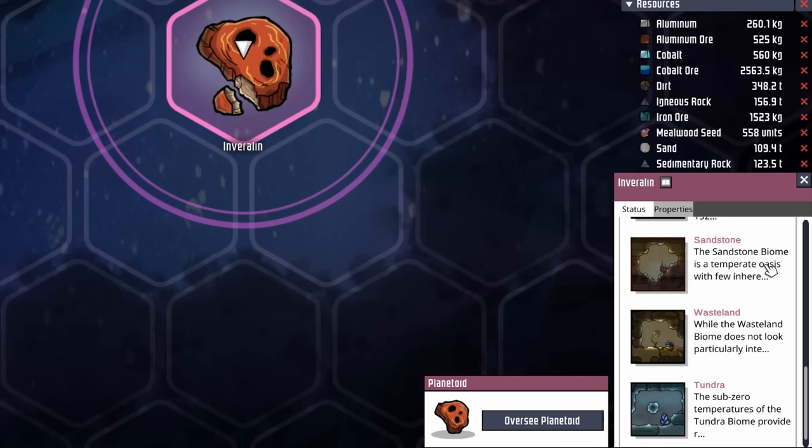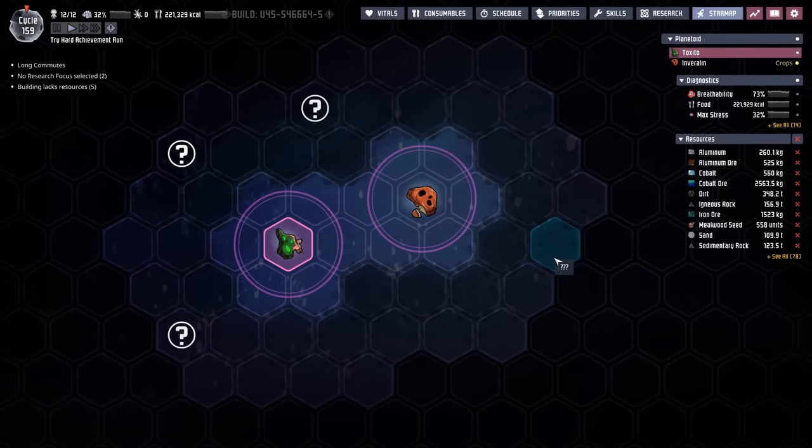I figured it'd be worth going to take a look just in case, because otherwise it means we're actually going to take a rocket to go get a dereko or reed fiber on a different planetoid — all without an atmosuit. Yeah, that's going to be fun.